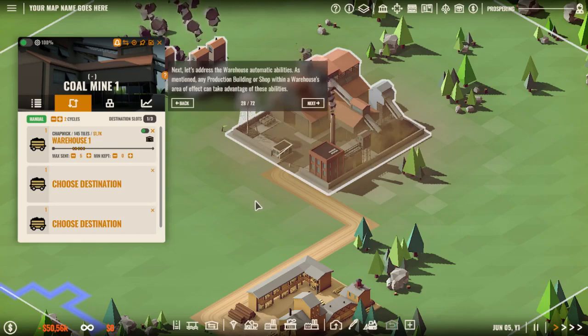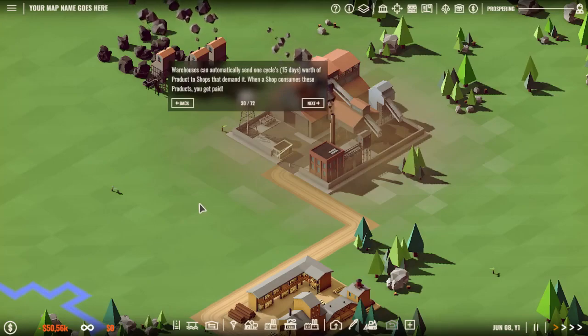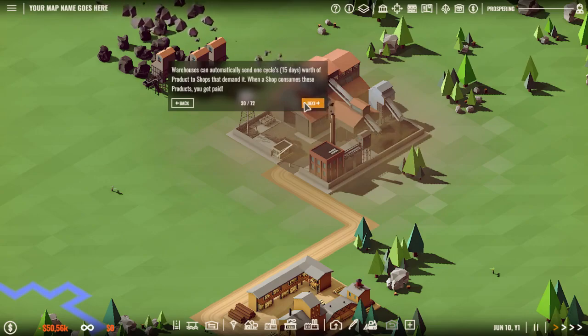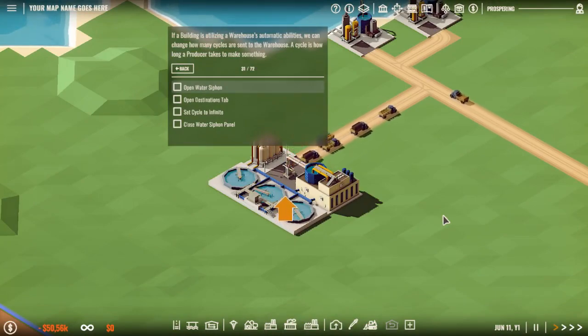Next, let's address the warehouse automatic abilities. Any production building or shop within a warehouse area of effect can take advantage of these abilities. Production buildings will store products that they can use to generate other products and then push them back to the warehouse to be distributed elsewhere. A warehouse can automatically send one cycle — 15 days worth of products — to shops that demand it. When a shop consumes these products, you get paid.